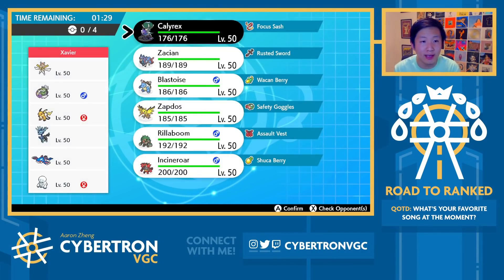Next game of the day, and we run into a Darmanitan, Tornadus, Xerneas, Kyogre, Raichu, Kartana team — definitely one of the coolest teams we've run into so far in Series 12. Feels like a 2019 team with Tornadus-Xerneas-Kyogre.